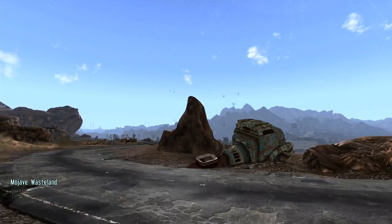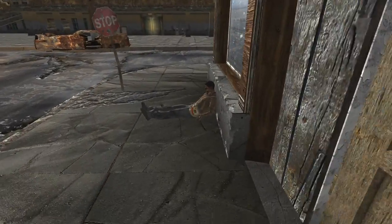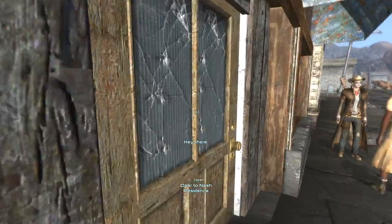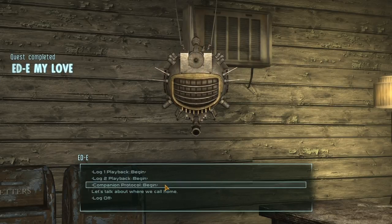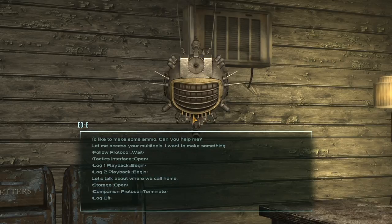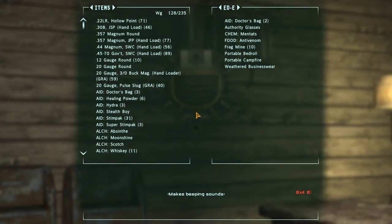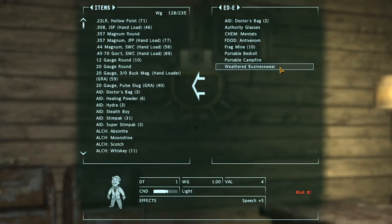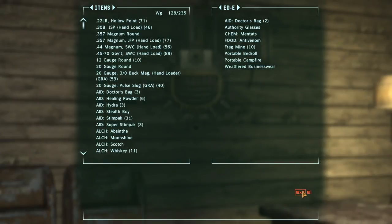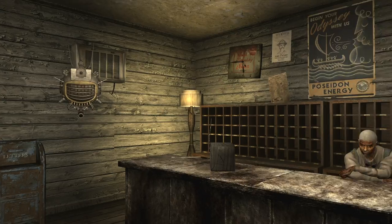For now, we're going to return the lighting shipment to Steve and pick up Eddie. What the hell is all that floaty stuff? Eddie! Companion protocol begin — follow me. Enhanced sensors perk — I've got perception again. Storage open — did I leave any stuff in you? I did — I left loads of stuff in you. Doctor's bag — how the hell did I leave that? Frag mines. We've got Eddie and more Doctor's bags. Awesome.